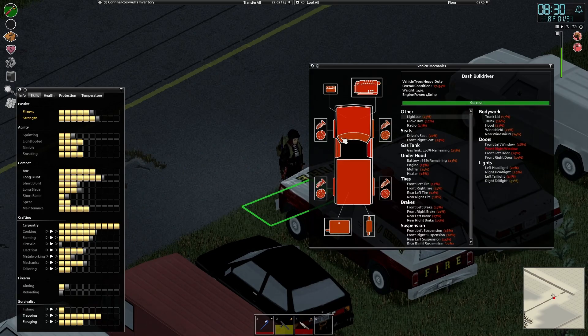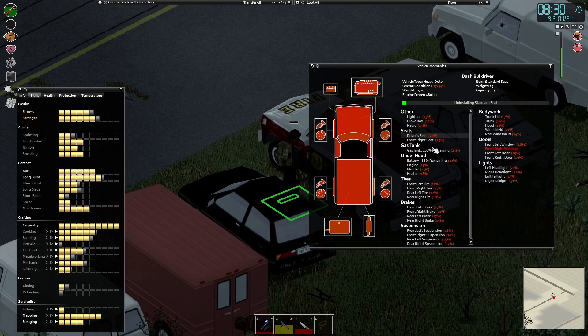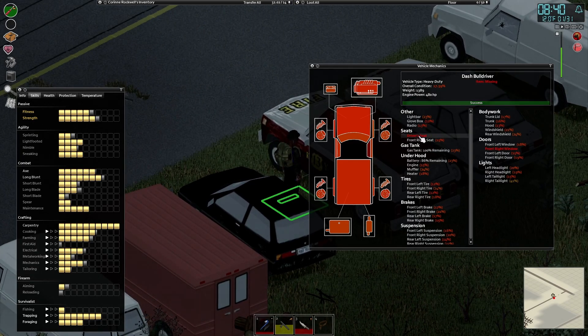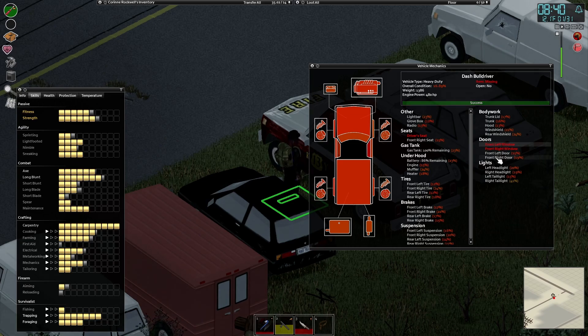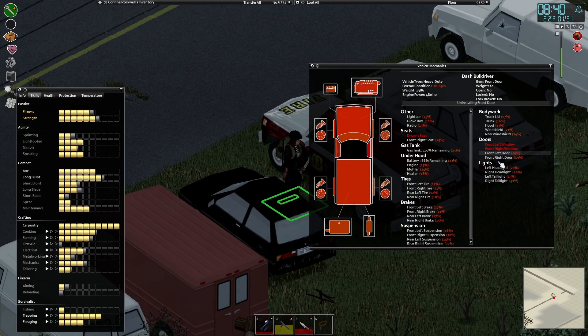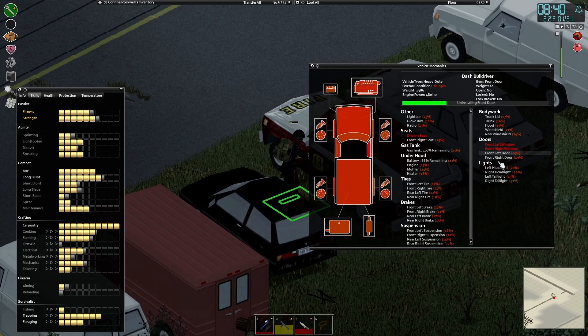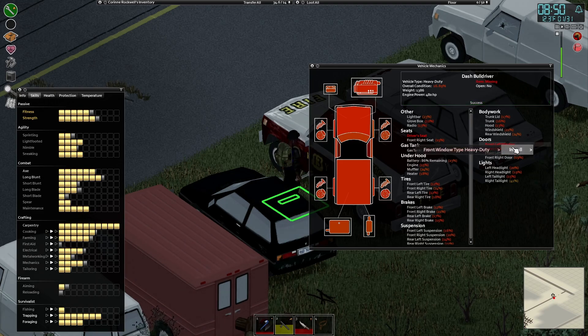We can loot houses for random things, but the survivor house is going to be the main goal — there are four or five of them on the map and we'll need to get over there and clean them out. Then the commercial areas, we want to take those out. This will be the episode where we make it to mechanic level five.